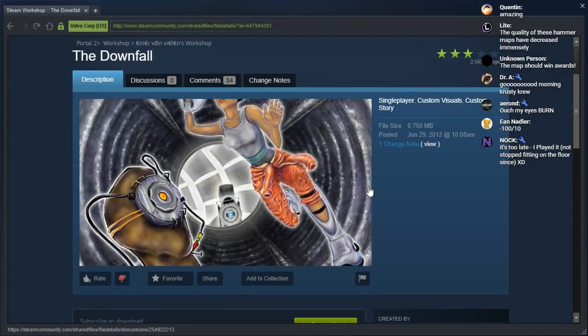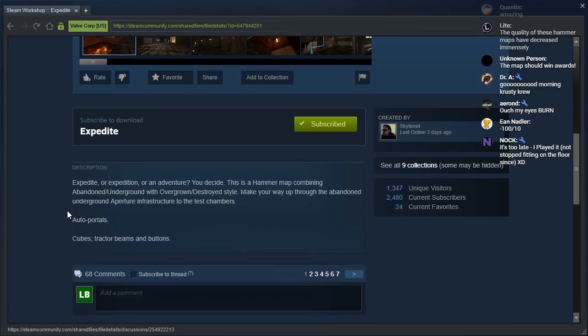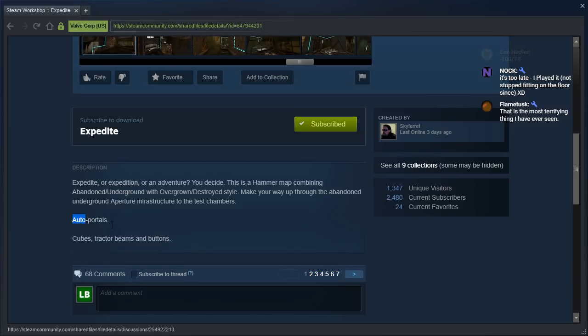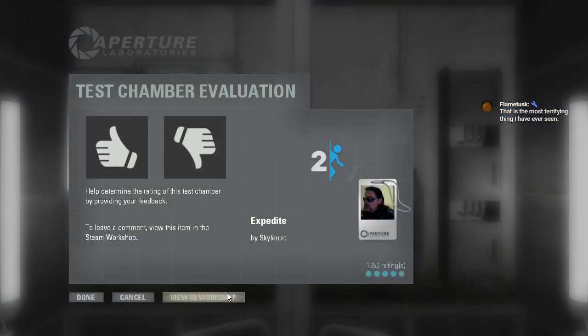Let's read the description first. Expedite, or expedition, or an adventure — you decide. This is a hammer map combining abandoned/underground with overgrown/destroyed style. Make your way up through the abandoned underground Aperture infrastructure to the test chambers. Auto portals. What? You just wrote, on a line of its own, 'auto portals.' What does that even mean, dude? Cubes, tractor beams, and buttons. That's also a sentence of its own.